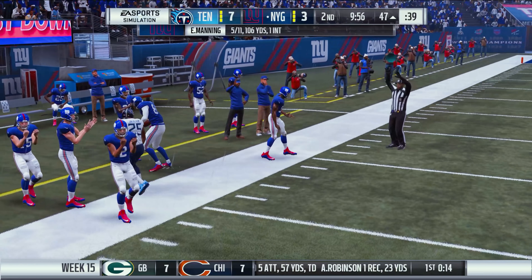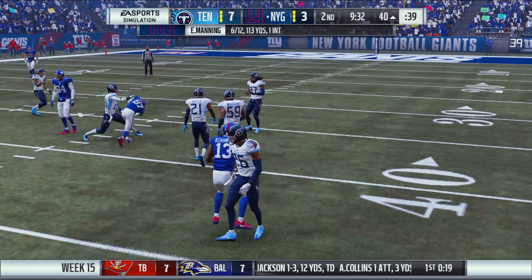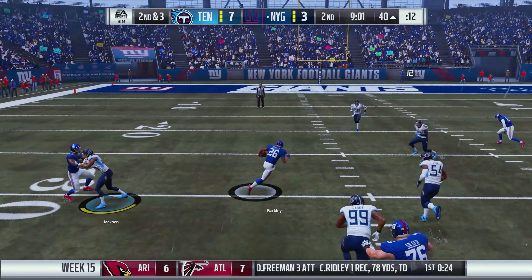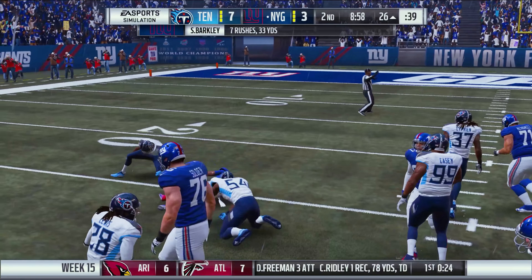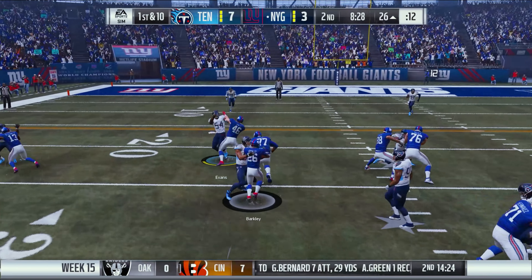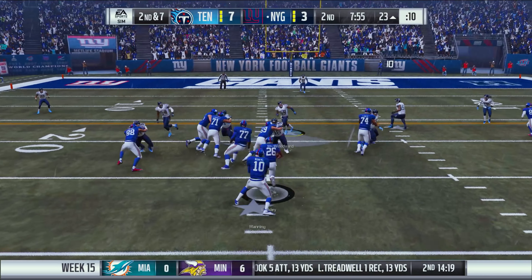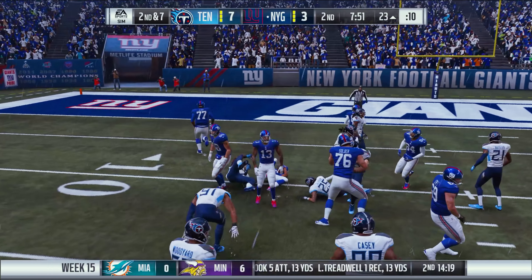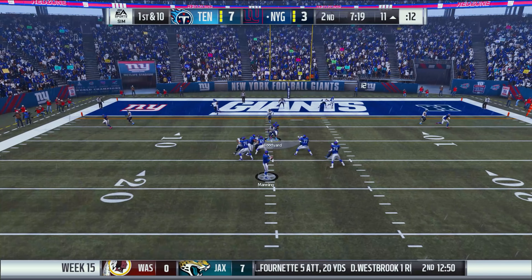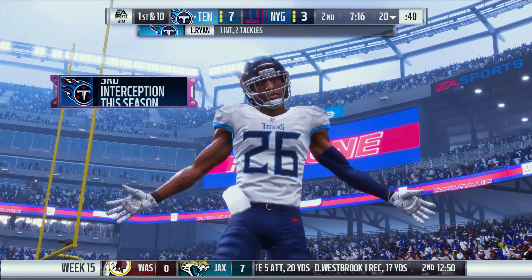Manning finds Odell again for a seven-yard gain. Barkley cuts back into defenders — we'll take it. First and ten, Henry gets a few yards, then Barkley picks up a first down and more, brought down at the 11-yard line. In the pistol formation, Manning looks right but Logan Ryan makes a great play, picking it off — we take over on offense.